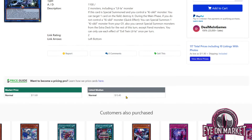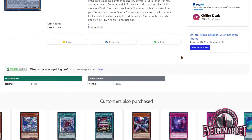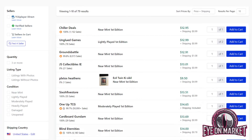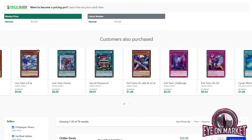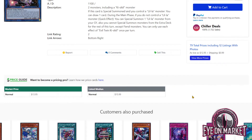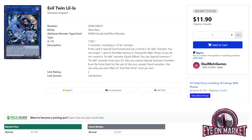The real value in the Evil Twin lineup seems to be shifting more toward Kisa Kill, which is about $13 to almost $15 and has noticeably fewer listings — about 40 less than Lila. I'm not sure about the long-term price impact, but I think this is a neat deck that will retain some semblance of value. If more support comes out, which seems to be releasing sporadically, you might see these bump substantially. This is a card I'd recommend having if you're interested in the deck.